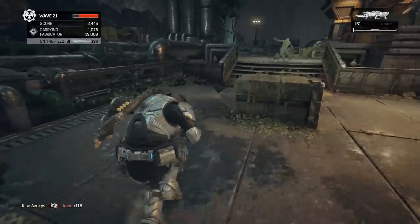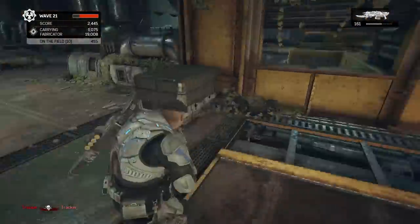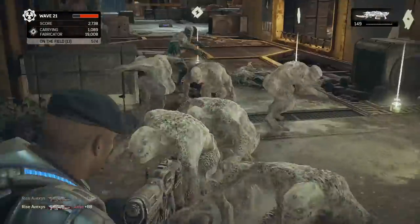Choose a small map. I chose Lift because I didn't have Raven Down for some reason, but Lift, Raven Down, and Checkout are probably the best picks — anything small where you can bunch up a lot of juvies easily and get a lot of kills at once.